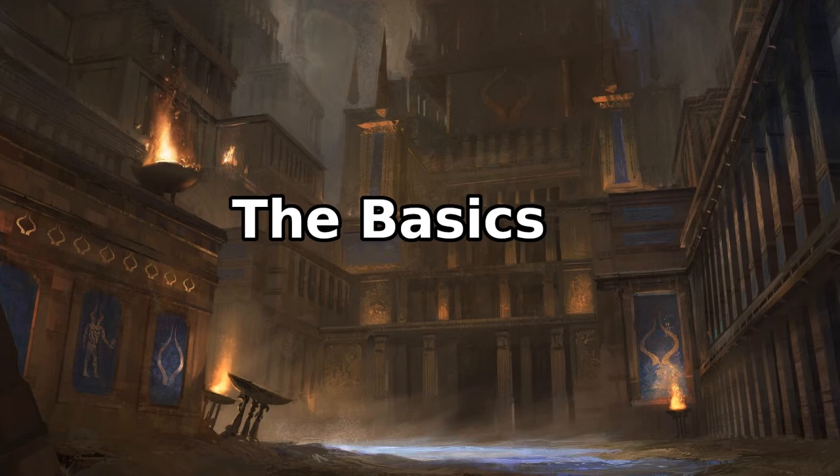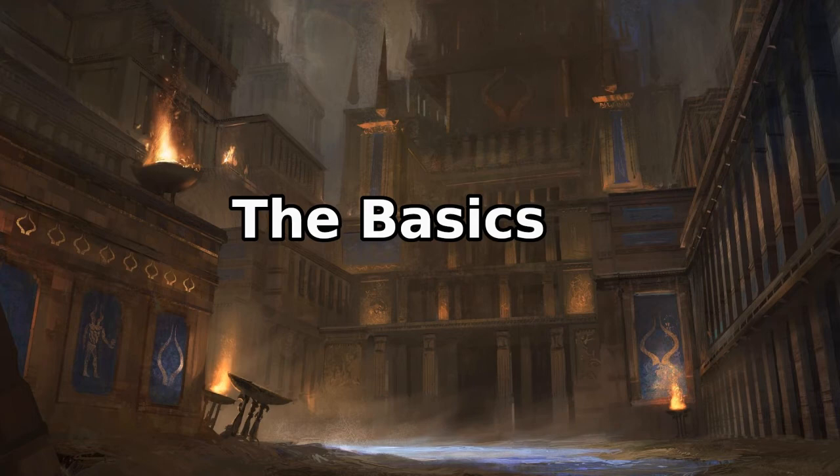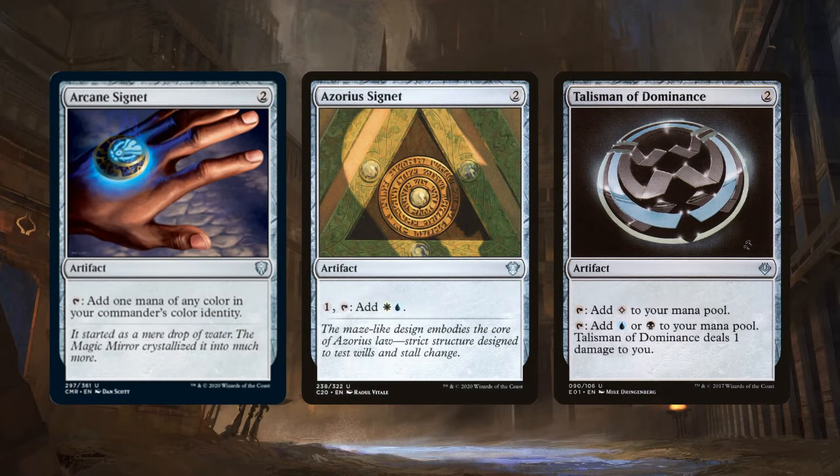Let's talk about our foundational pieces — ramp and removal. We're running 8 mana rocks. We've already mentioned Thought Vessel; the others are Arcane Signet and the 3 Esper Signets and Talismans. These are all pretty efficient at 2 mana each, and they can each tap for 2 different colors.